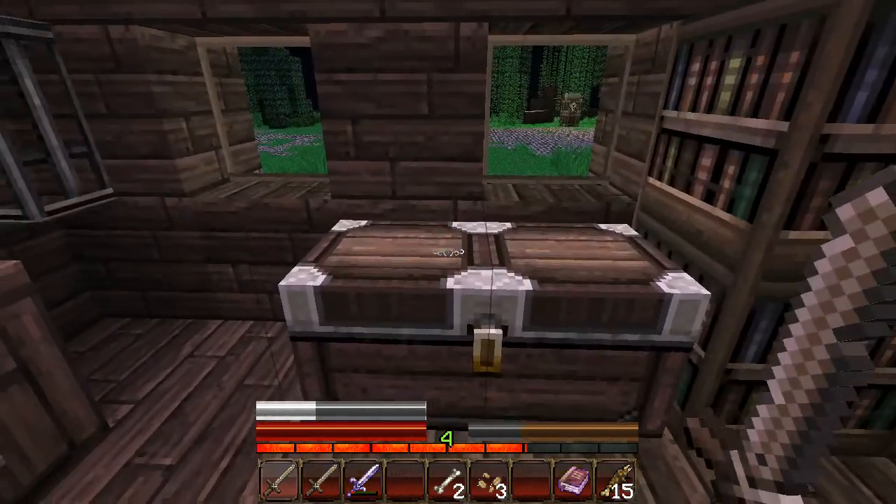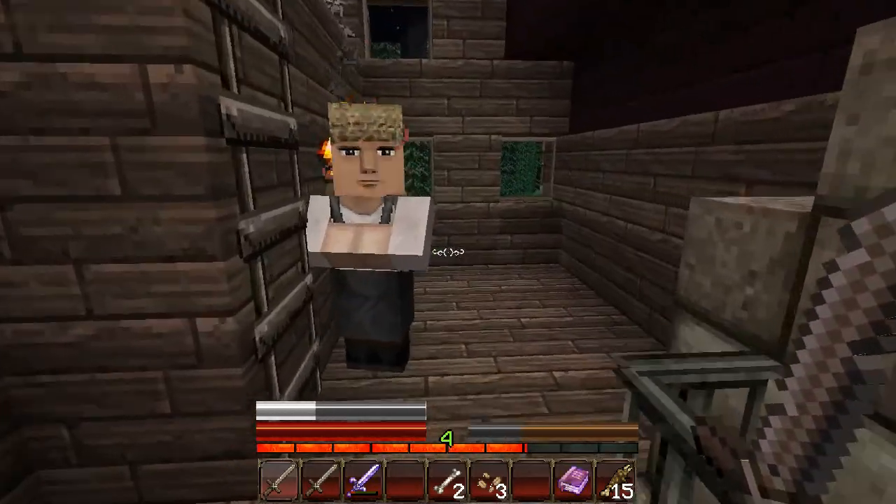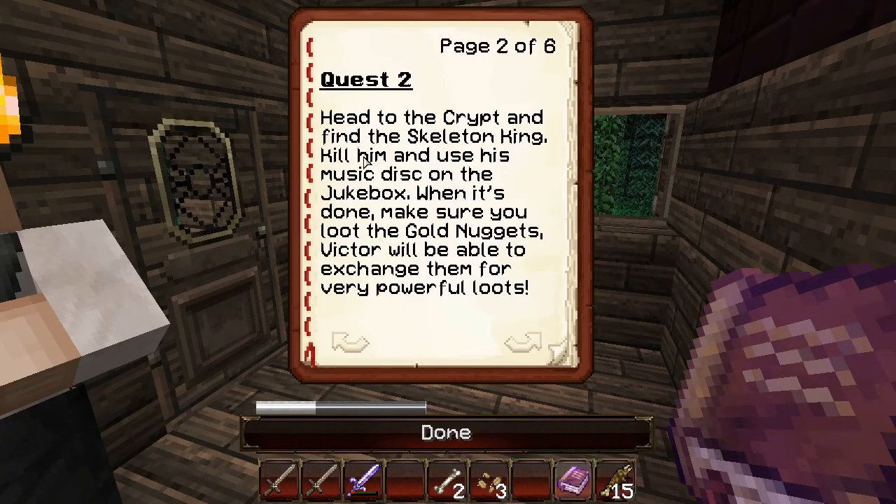Okay guys, welcome back. That was kind of weird. Now that we have our quest log, let's go ahead and read the second quest: 'Head to the crypt and find the Skeleton King. Kill him and use the music disc' — that's supposed to deactivate him. When it's done, make sure you loot the golden nuggets.